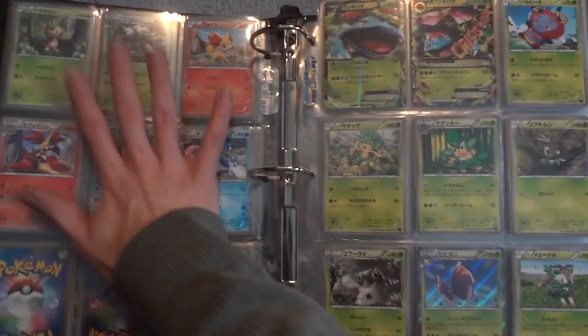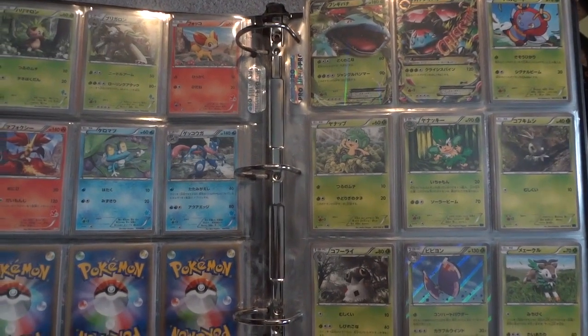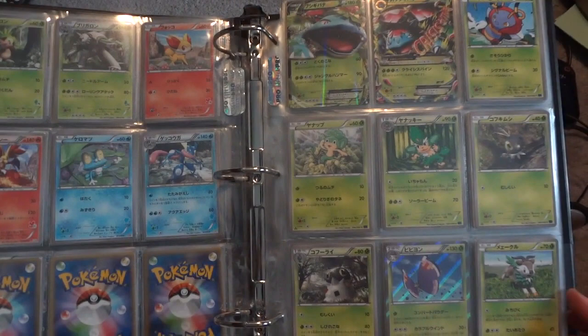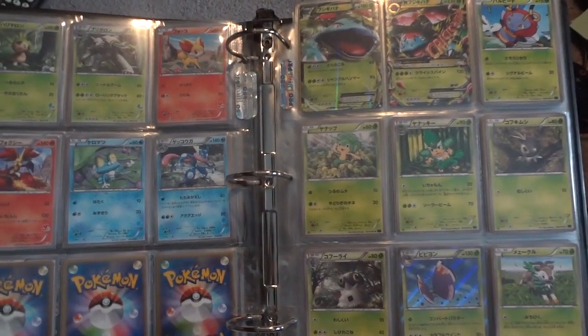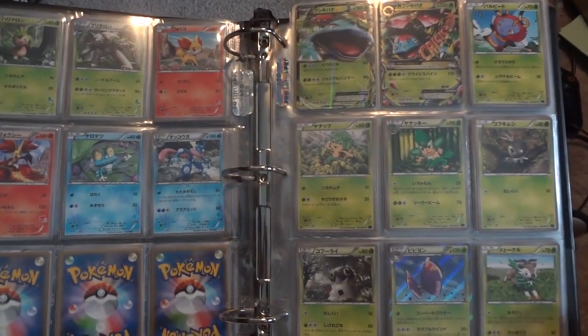First of all, we've got the non-hollow versions of the beginning set from X and Y that I opened a couple weeks ago over here. My X Collection is complete, and I still need two full arts from Y Collection, and I believe I have secured deals to get them both, so that's pretty cool.